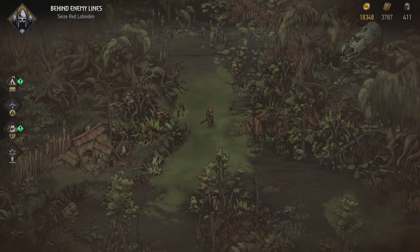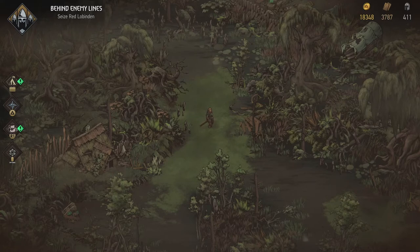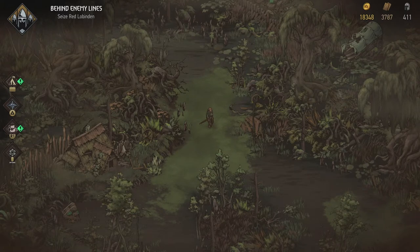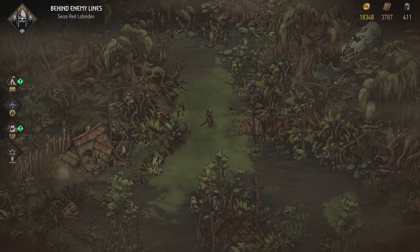Hey, what's up everybody, my name is Trofinet the Babbling Belgian and welcome back to Thronebreaker: The Witcher Tales. Behind enemy lines, we need to seize Red Lobinden and we are in Angrin, the infamous bogs of Angrin.